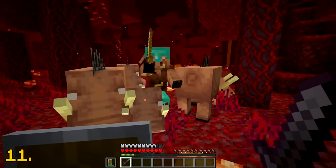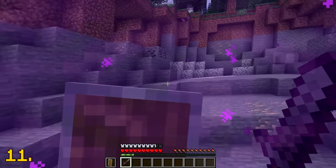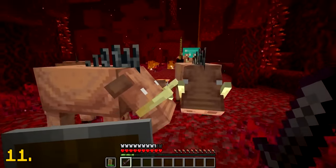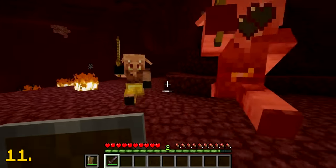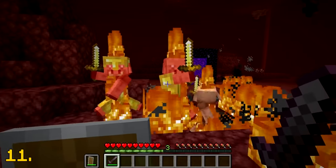In Minecraft, there is currently a glitch when it comes to shields. If you hold up a shield while entering a nether portal, something very strange will happen. Once you are in the nether, your shield will always be in use even when you're not right-clicking to hold it up, which is very useful. You can still sprint and use your weapons while the shield is protecting you — so yeah, a very good glitch.